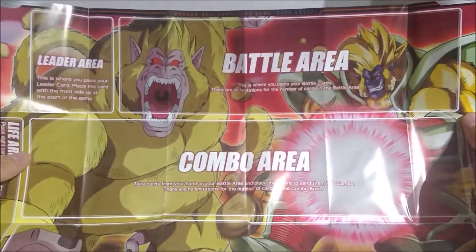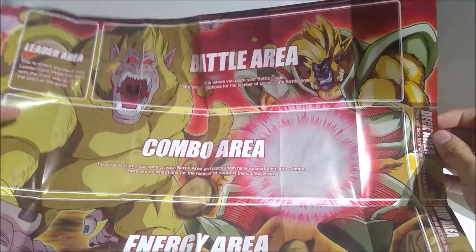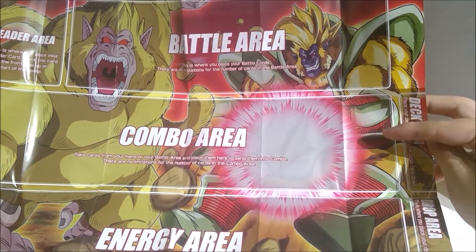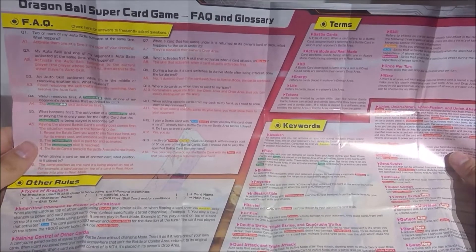Wow, that is an image. I'm pretty sure that one's Goku, right? I don't know who or what this is. Looks like he has, like, Frieza armor on, I don't know. What's on the back of this? So we've got the FAQ and keywords and stuff on the back.